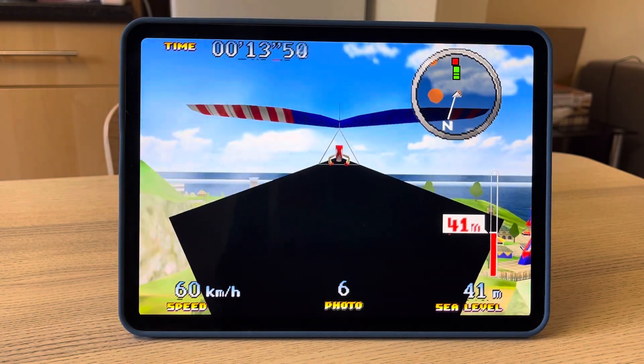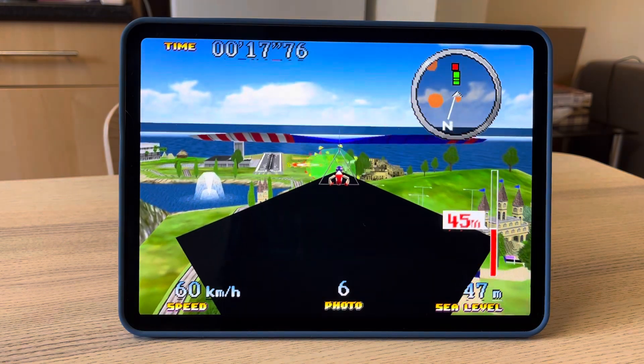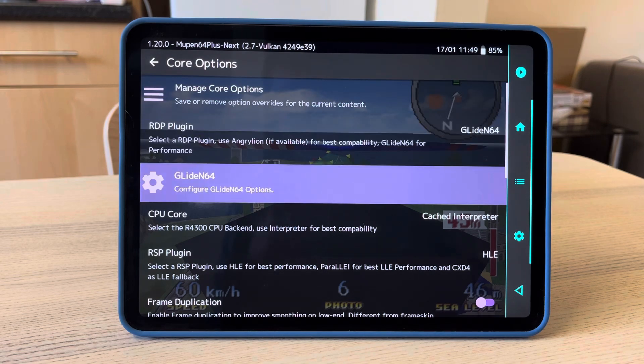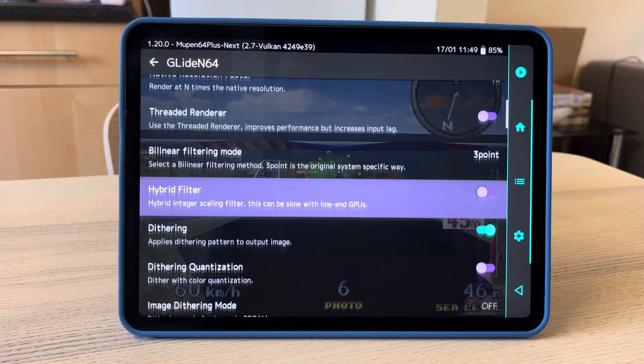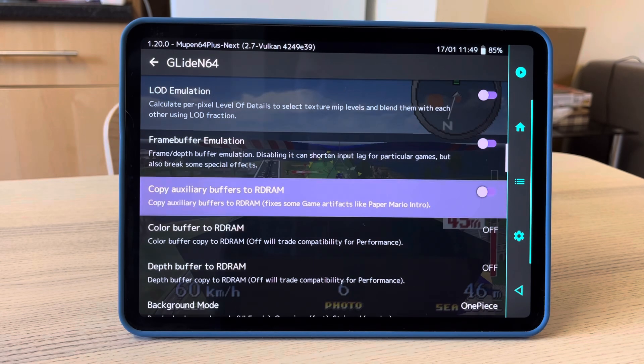I won't make you stay for the whole video. The way you fix this is you're going to go into the Glide N64 configuration settings. Then you go into the settings here and you turn frame buffer emulation on. What that's going to do is make the shadow transparent. This also fixes the menu in Vigilante 8.